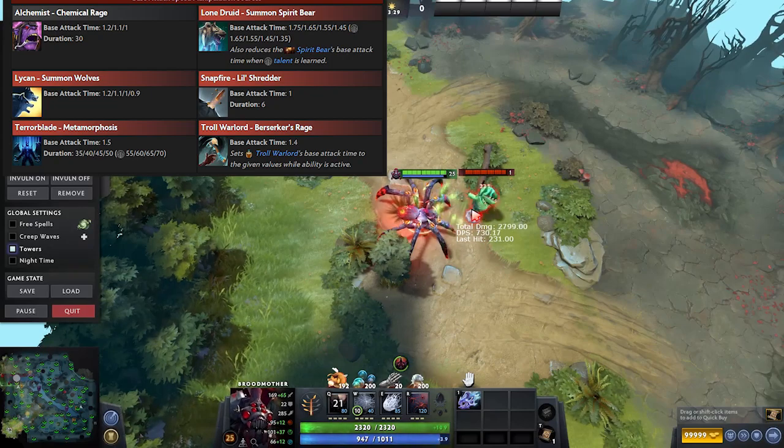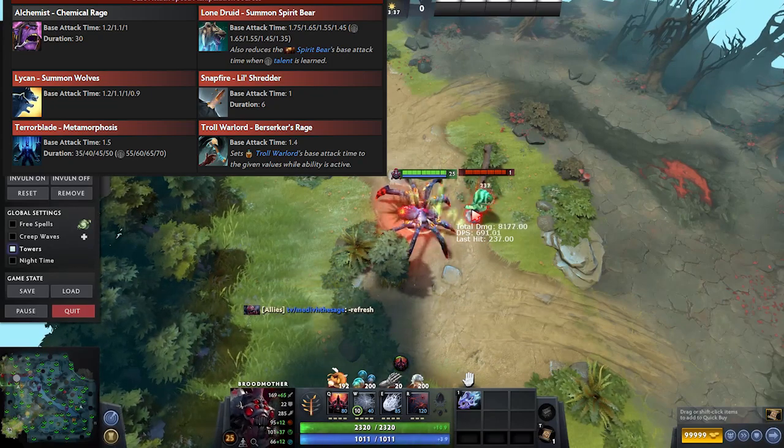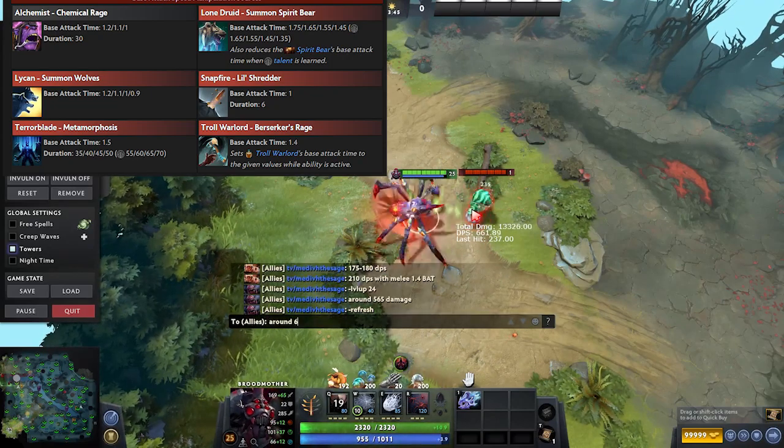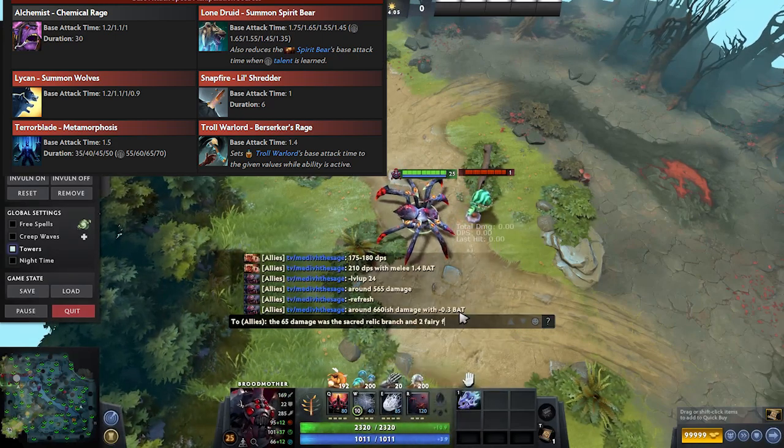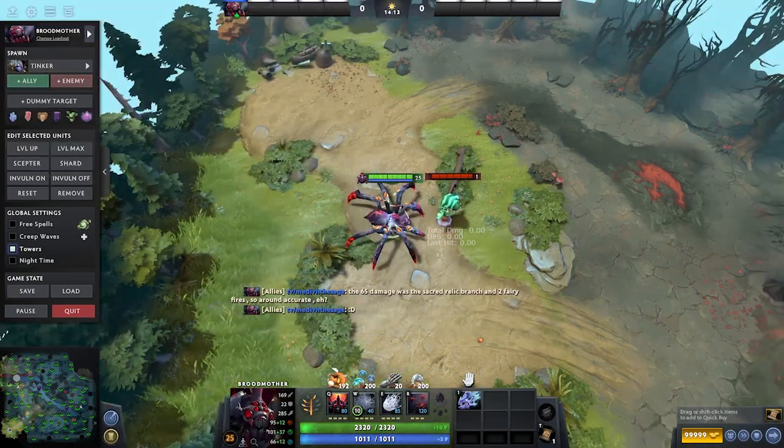There is also Lone Druid, whose bear's base attack time scales with levels of the bear as well as with a talent. But the talent is pretty irrelevant, especially considering the bear has no agility or attack speed gain, except from the Lone Druid passive. And that's base attack time in 2 minutes or less!